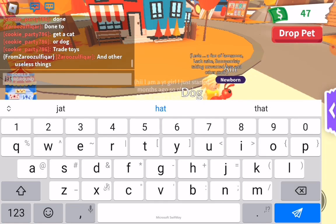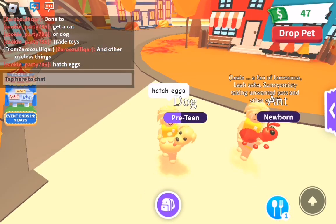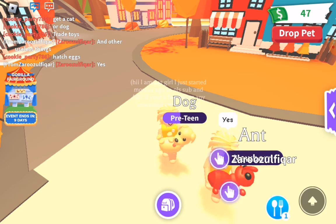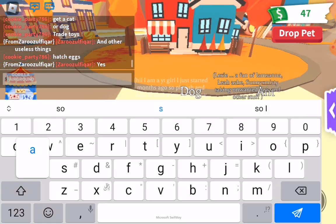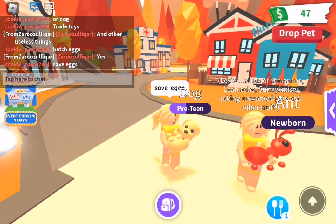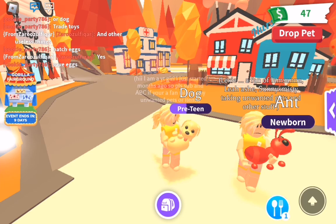The next tip is to hatch eggs. This does not go so well with other tips, but if you have lots of money I recommend you hatch lots of eggs and save eggs — like the Japan eggs. I bought one and I saved it until the Asia eggs came, and I got really good offers for it.